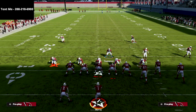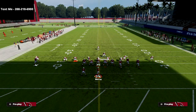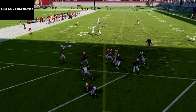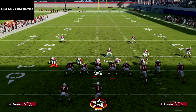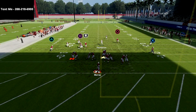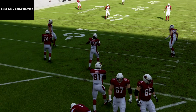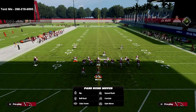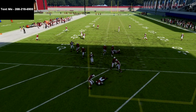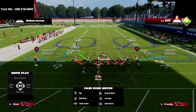Now I'll show it from Nickel Blitz 2. With Nickel Blitz 2 you don't have to blitz a slot — he's already blitzing. All you do is show blitz, contain, and blitz your user. Snap the ball and you get edge pressure. The A-gap got a little caught up that time but it comes in fairly consistently. It's a super simple setup — if the A-gap gets picked up, your edge pressure will come in.